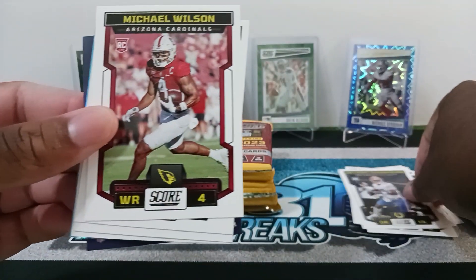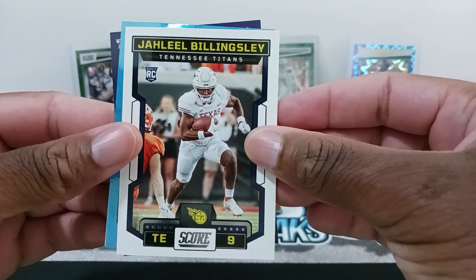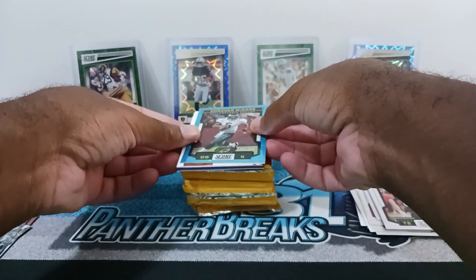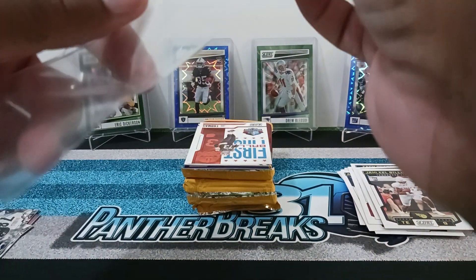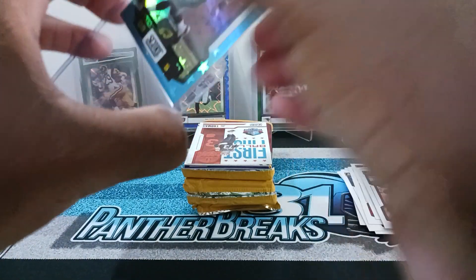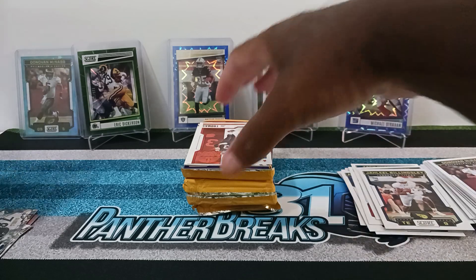Michael Wilson, Zach Charbonnet, Drew Sanders, Jaheim Billings. Then we got our Stars insert and it's actually Donovan McNab — my quarterback! Did not expect that. It's a numbered card out of 299 — wow! Definitely going to my PC. If you guys don't know, McNab is my favorite quarterback so that's why I'm really excited. Maybe I'll find an autograph on eBay — definitely going to grab it. Nice hit for me!